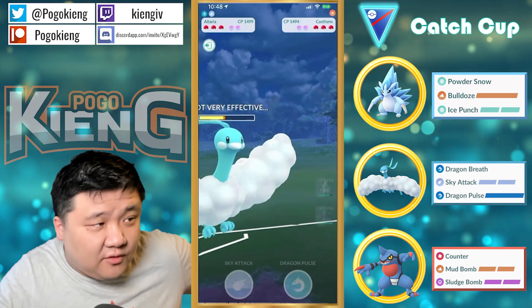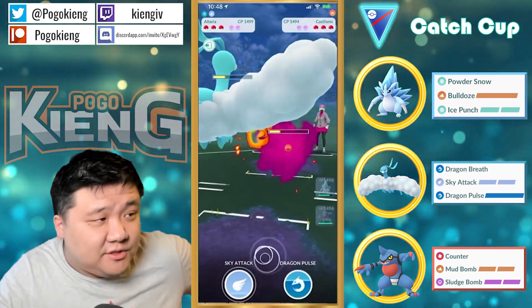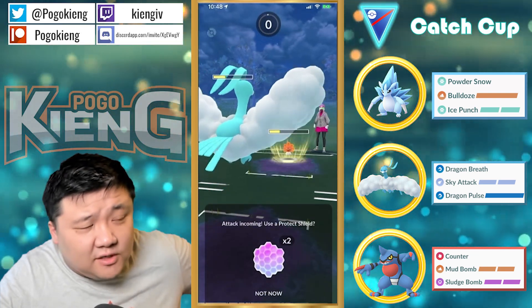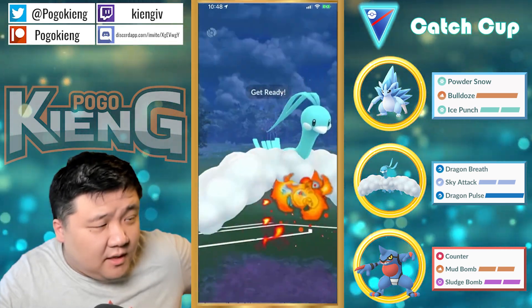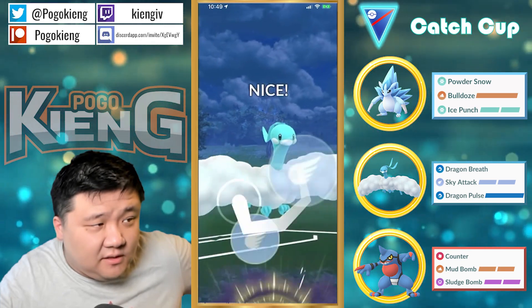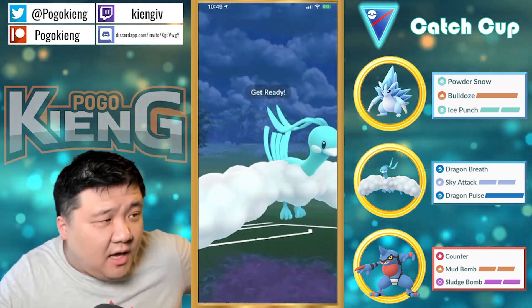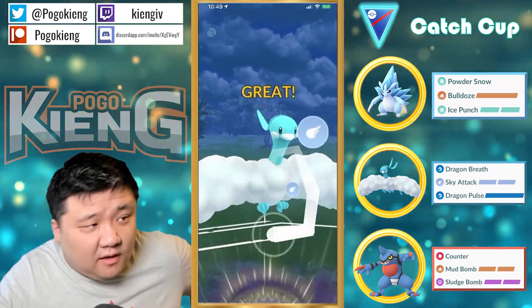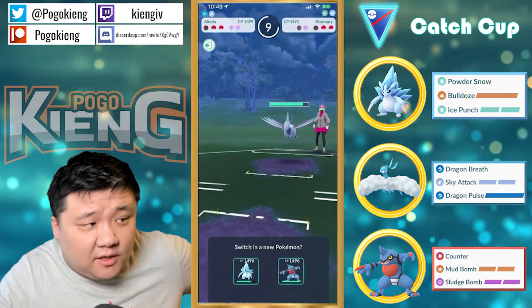Ember is not a great move — it's not terrible but it's not great by any stretch. Looks like going to commit to the farm down, but this Altaria is getting dangerously low. Looks like they're just going to throw the Sky Attack — makes sense. Looks like trying to undercharge. I would probably just throw the Dragon Pulse here because this is very unlikely that the Altaria will get to another move, but they end up shielding anyway for some reason.